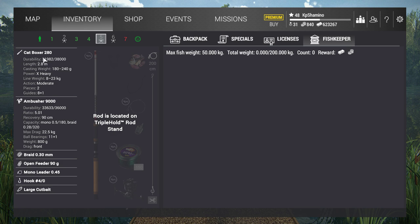The second rod is the Cat Boxer 280, Ambusher 9000, braid 0.30, open feeder — you can use just a sinker too. I didn't have sinkers with me, so I used a mono leader, 4-0 hook, and large cut bait. The third rod is the Heavy Chaser 2-19, Ambusher 9000, fluoro 0.6, closed feeder, mono leader 0.45, hook 4-0, and large cut bait as well.